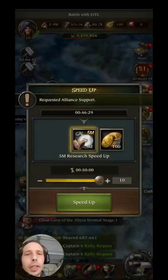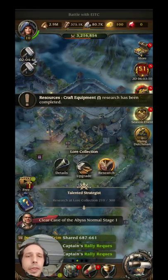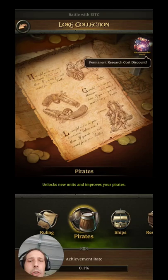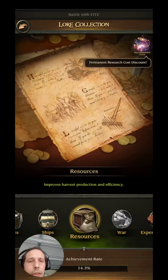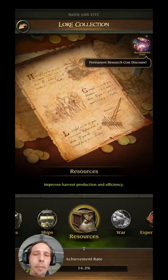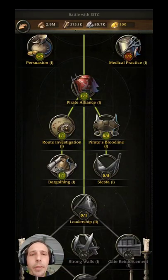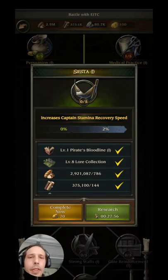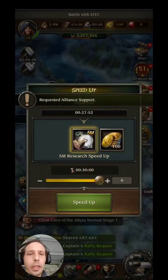Once you get resources maxed out to the level it allows, you can go to ruling after that, then ships, then pirates. The resources will help you get more materials to level up faster, so that's definitely the route you want to go. Ruling decreases the cost of certain things - for example, the Siesta increases captain's stamina recovery speed, so you'll have more energy faster.